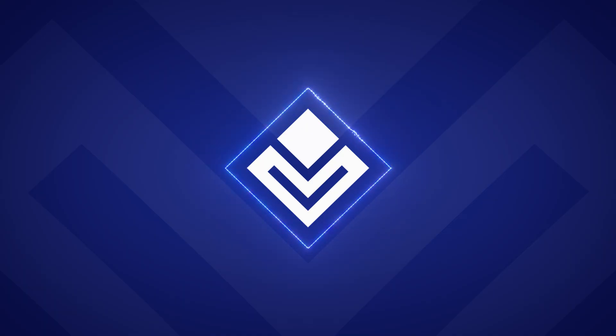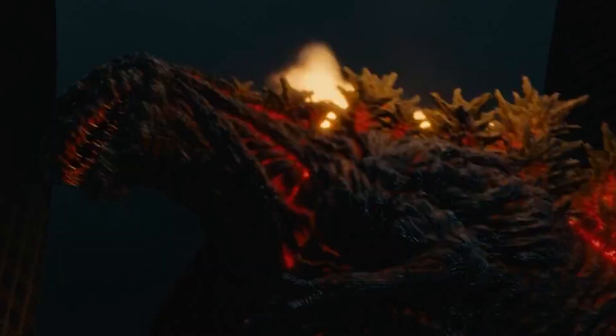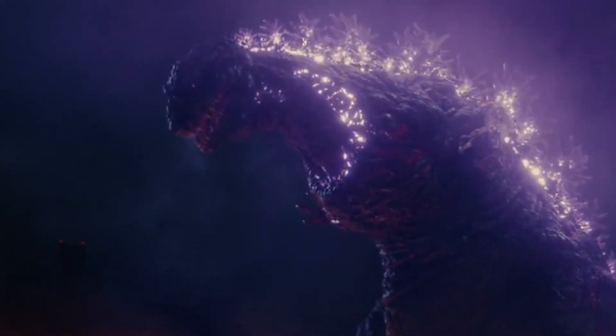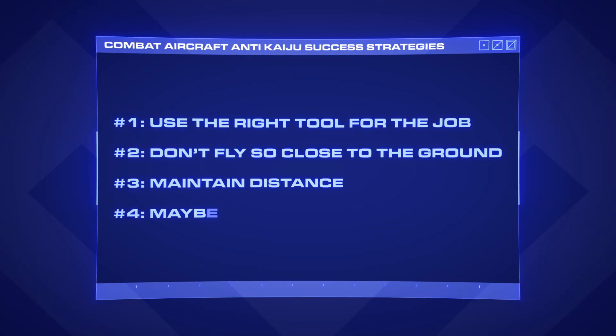But sometimes you can do everything right and still not have things go to plan. Let's take a look at another clip. You hate to see it. They used the right tools for the job, they weren't flying close to the ground, they maintained distance, and they still got destroyed. And this brings me to the last combat aircraft anti-kaiju success strategy: maybe don't bother?